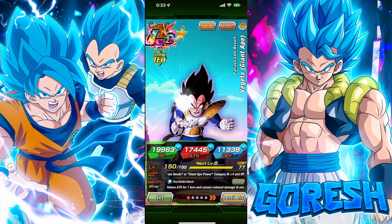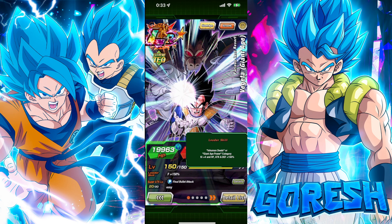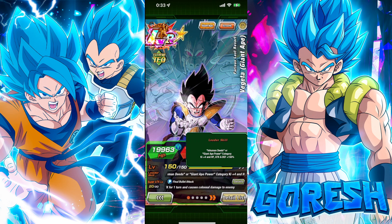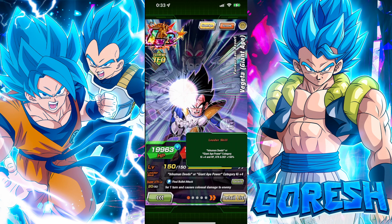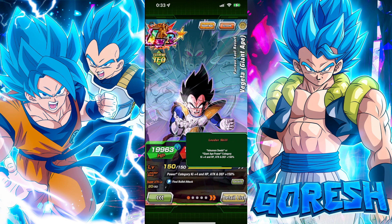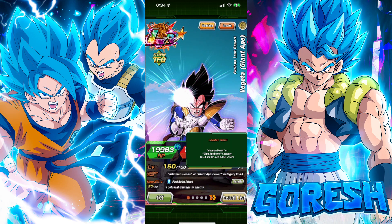So this is Furious Last Resort Vegeta Giant Ape. His leader skill is Inhuman Deeds or Giant Ape Power Category, plus 450% to attack, HP, and defense. The same thing applies to this that I said for Kaioken Goku — these should be 180% leads, period. We don't need 150, we don't even need 170. We're past that time.